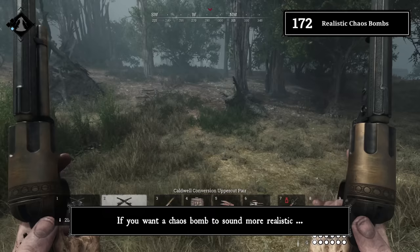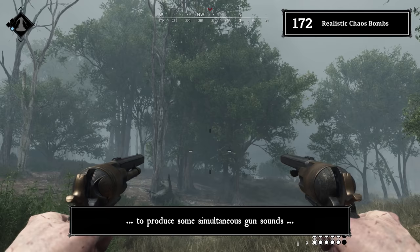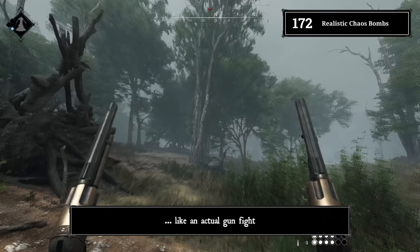Tip 172: Realistic Chaos Bombs. If you want a Chaos Bomb to sound more realistic, mix in a few of your own shots. A Chaos Bomb never has overlapping gun sounds, so tossing in a few shots of your own to produce some simultaneous gun sounds will make your Chaos Bomb sound way more like an actual gunfight.